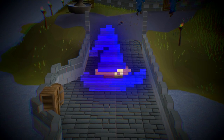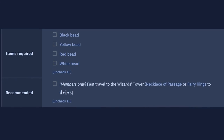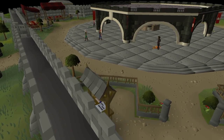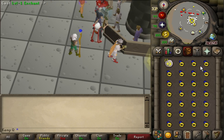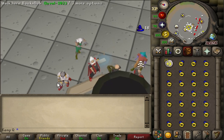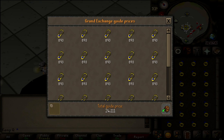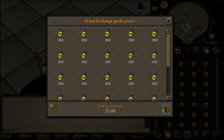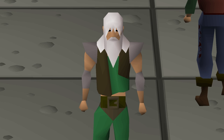First up is the best ways to train magic. From levels one to eight, you should bust out the Imp Catcher quest. Once you've completed the quest, come back to the Grand Exchange and you have a couple of options. The best way to start a new account is to use level one enchant to enchant sapphire rings into rings of recoil, or sapphire necklaces into games necklaces. It all depends on which has a higher profit margin at the time, but either one should increase your initial investment into cosmic runes and jewelry by 30%, which is really good profit.